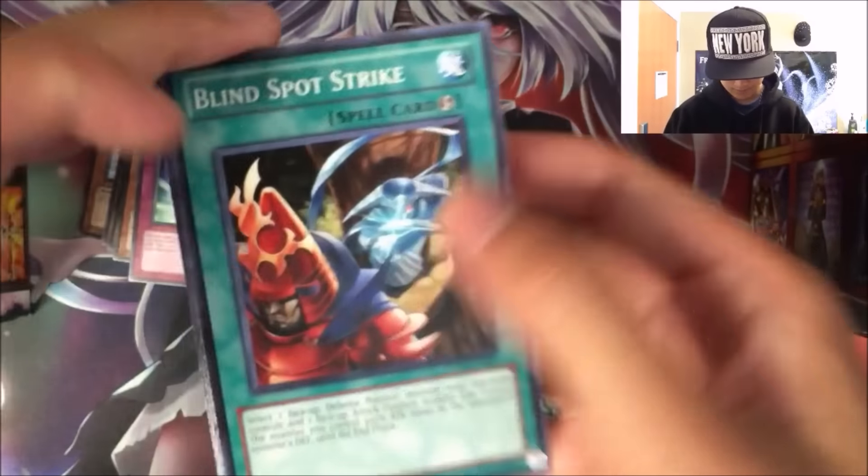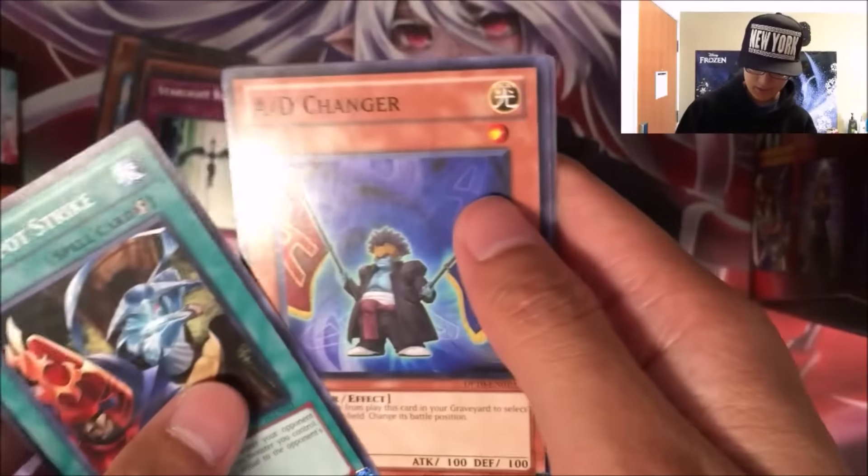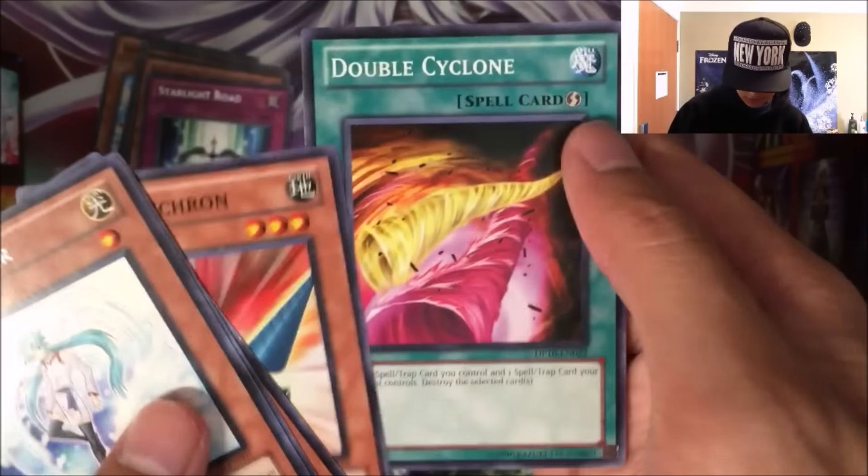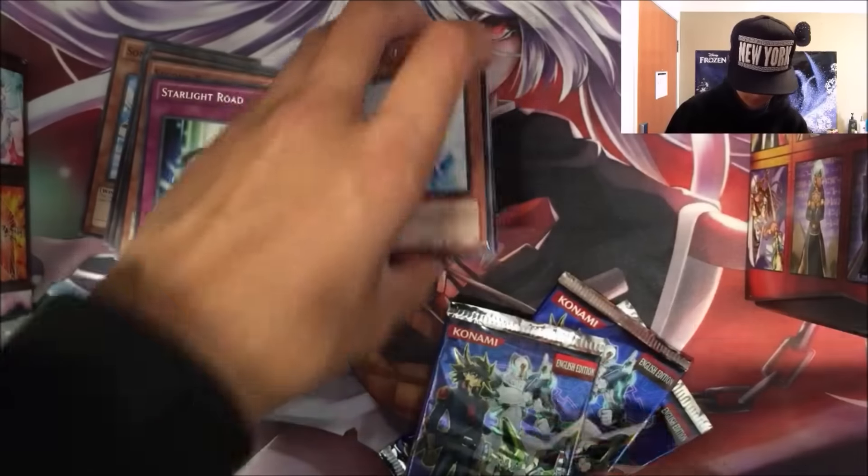Okay, we got Blind Spot Strike, AD Changer, an Effect Veiler for the rare — that's pretty good. Drill Synchron, and a Double Cyclone. Cool.